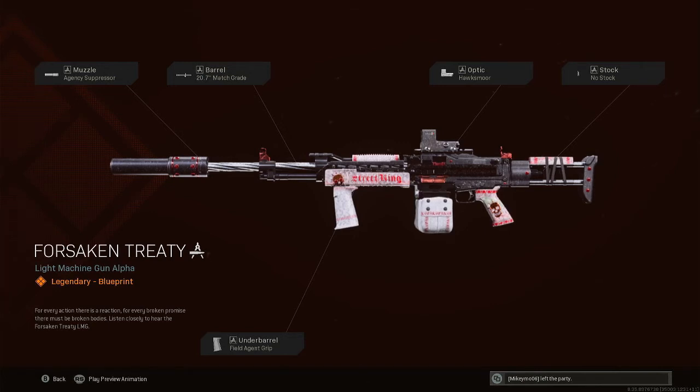What's up everyone, this is your boy Outlaw back with another video. This one is the Forsaken Treaty light machine gun alpha legendary blueprint, unlocked at tier 42 on the battle pass. Make sure to like and subscribe and hit that notification bell — I'll be bringing you more videos just like this one.